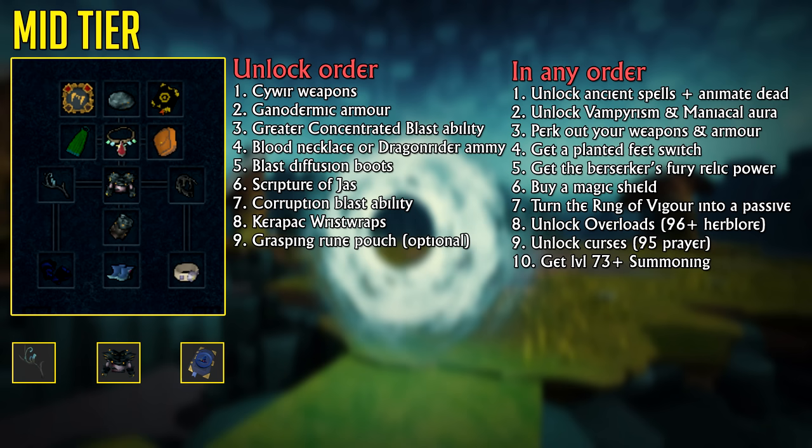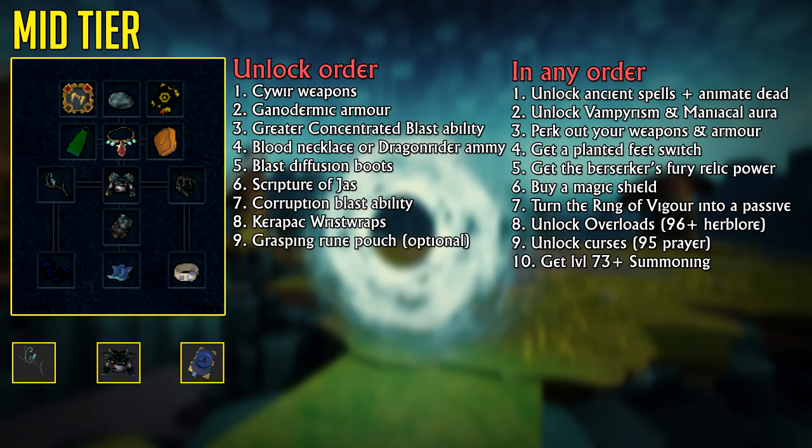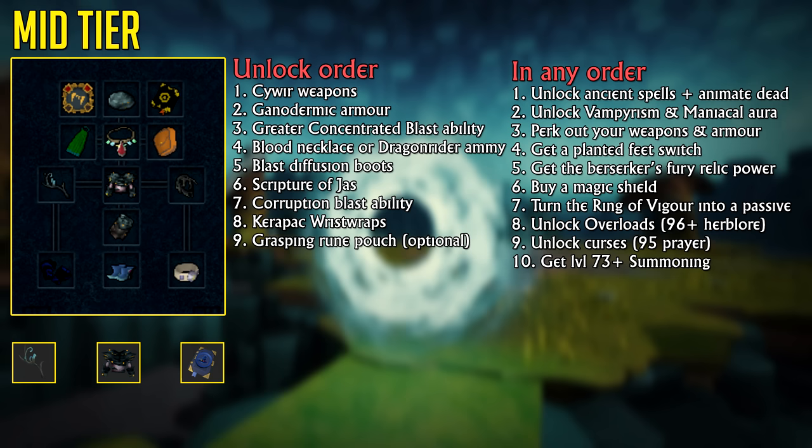I know this might seem like a lot, but I'm only mentioning it because without these mentions the guide wouldn't be as complete — it's not just about gear but also about unlocks. While I'm trying to simplify it, I understand it may seem confusing. Be sure to check out the videos linked in the description below for more assistance.